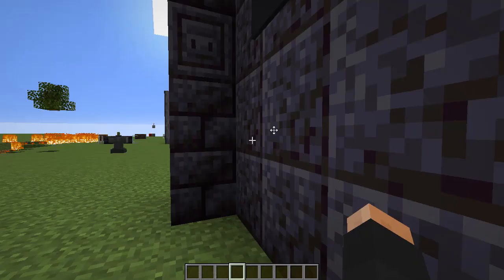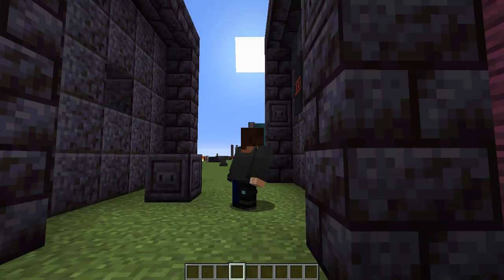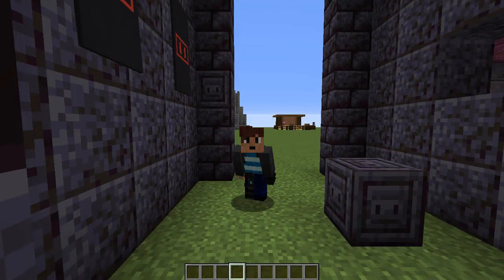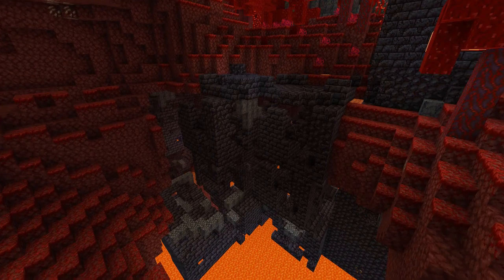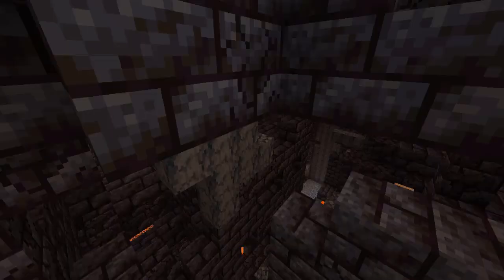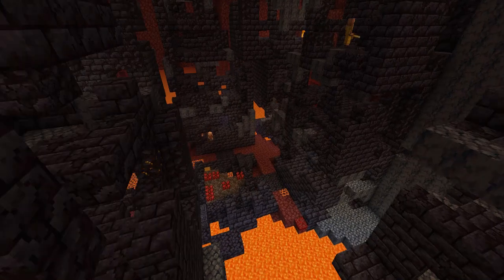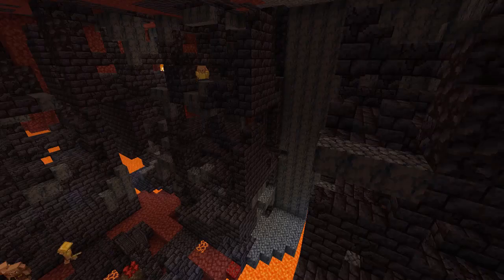Blackstone now appears in a ruined piglin bastion — let's go check it out. This is not a griefed Minecraft base you see before you. This is the newest structure added to the game: the ruined piglin bastion. It's quite large and is full of piglins who would love to kill you. It does have loot though, so let's check it out.